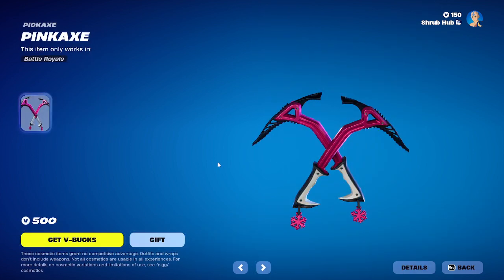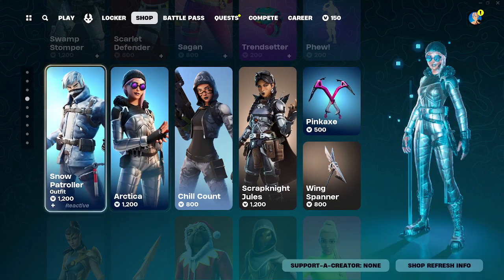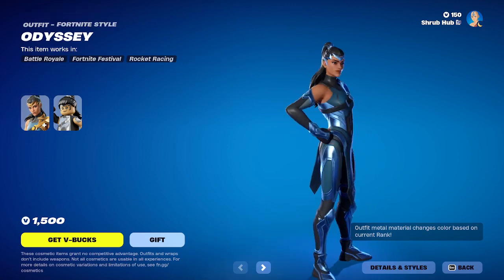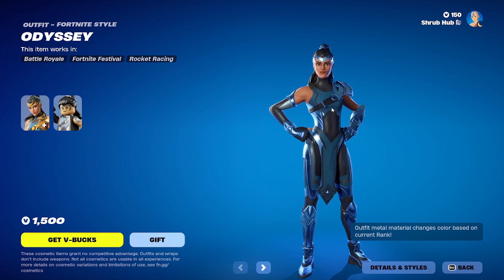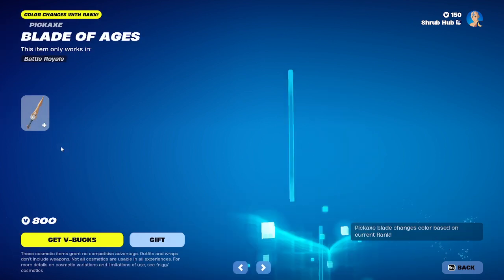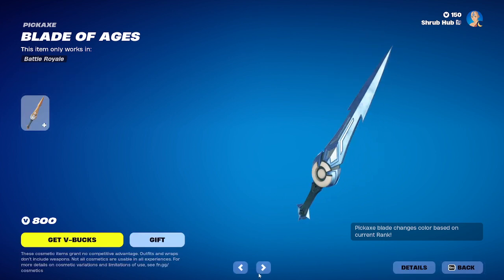Then we have the Pink Axe here from chapter 2 season 1, and the Wind Spammer Pickaxe here from chapter 2 season 6. When I hear 'wind' I always think of a glider, never a pickaxe. I'm glad they're actually bringing back sets together, because this Pink Axe goes with those two skins, and the Wind Spammer goes with Spartan Jewels — you can tell by the colours. Then we have Odyssey here back from chapter 5 season 2. She is a rank skin that displays your current rank. I don't know if it's based on this season alone or your rank whenever you equip the skin. She also has a helmet-on style that looks pretty nice, and this is her other style — she deserves a backbling, in my opinion.